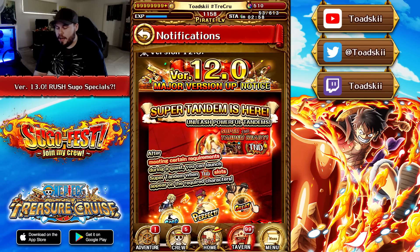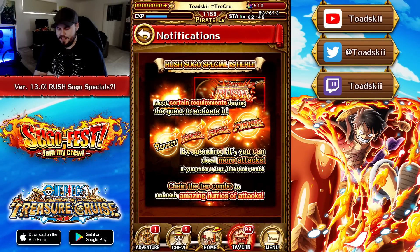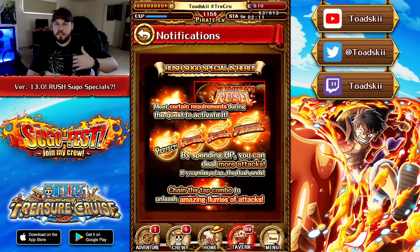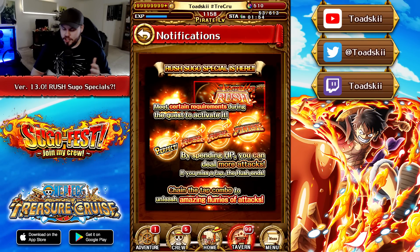Now we have version 13.0, which introduces something else: something titled the Rush Sugo Special. You can meet certain requirements during the quest to activate it — by spending HP you can deal more attacks. If you miss a tap, the rush will end. You chain the tap combo to unleash amazing flurries of attacks. Looking at the graphic, you tap a perfect, then you get a rush, then another rush, and then a finish — so this one character can attack multiple different times.